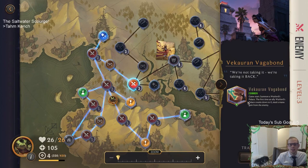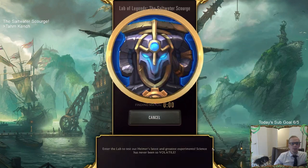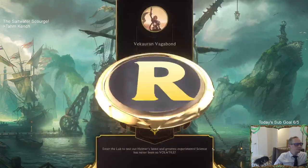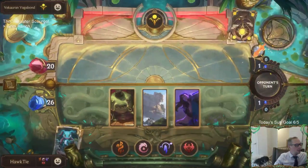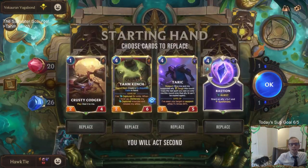The Vagabond - we're not taking it. Game starts - going to Warlord's Palace. The first time an ally Warlord's Palace countdown reaches zero, steal a mana gem from the enemy. We're starting to get into some real fights here. Makeshift Tom says that healing spots you can instead cut cards from your deck rather than heal. I like that!